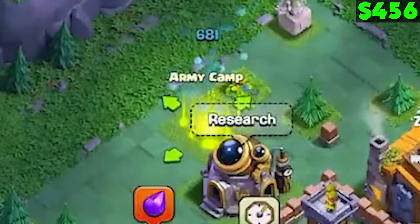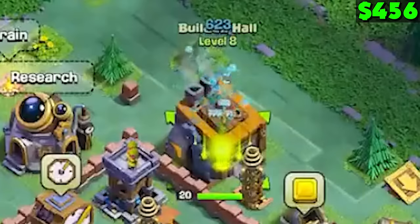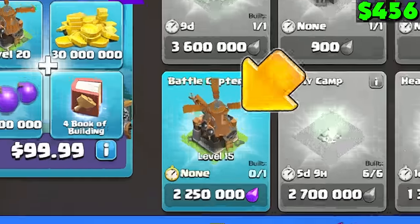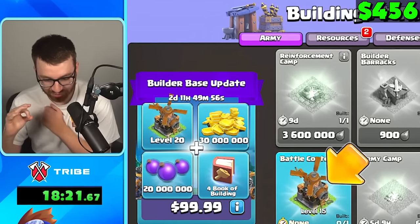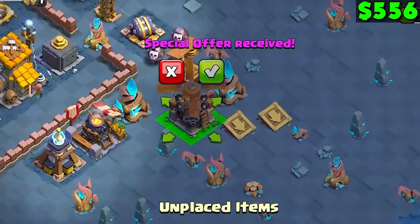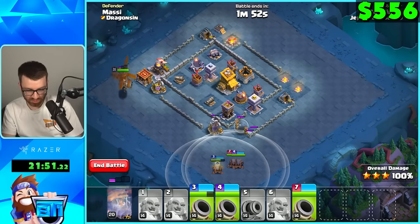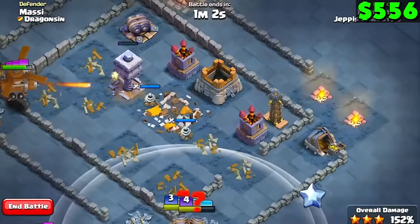We'll have this army camp — we're like totally maxed. Going to Builder Hall 8, finishing Builder Hall 8. What the heck, you get a battle copter for a hundred dollars! That is so much value because it started at level 15. The power of money, I guess. It actually replenished my resources, so I'm quite happy about that. Let's get to the copter. We're just going for percentages — this thing is sick, I cannot wait to try its ability.